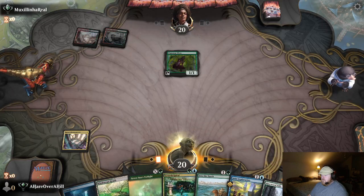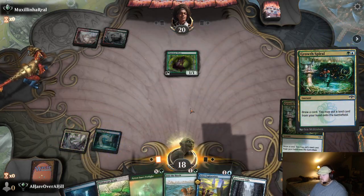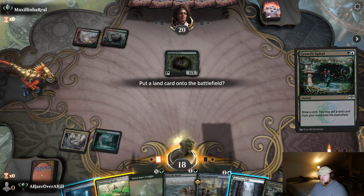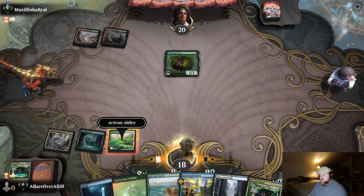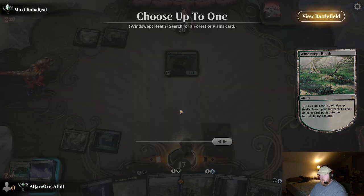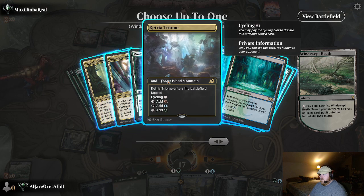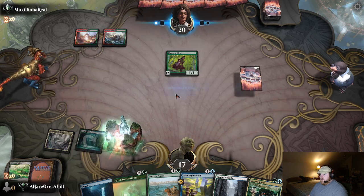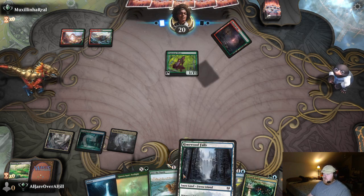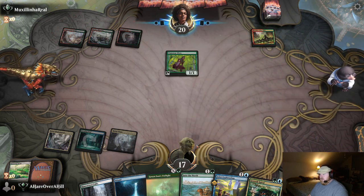I'm going to be playing into a Breeding Pool and paying the two. Growth Spiral draw. Crack it, go digging. You start feeling it — the Nail is really the only thing in this deck that has a different name, so it's important for meeting the Field of the Dead land name requirement.